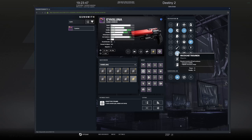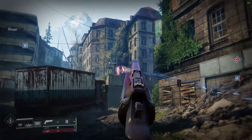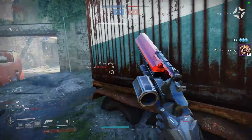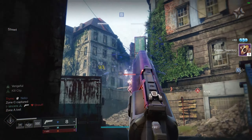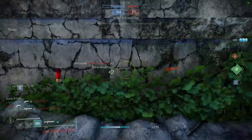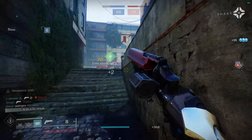For the magazine perks I'll keep these short and sweet — High Caliber Rounds or Ricochet Rounds really are the only viable options. High Cal helps you flinch others helping you win your gunfights, and Ricochet Rounds provides the same range bonus as High Cal with added stability. While your perk selection in columns three and four might vary depending on the type of gamer you are, the magazine and barrel selection really should be consistent.